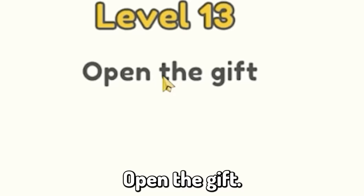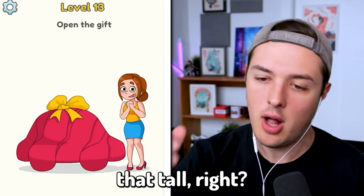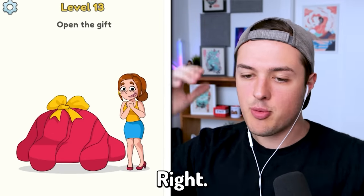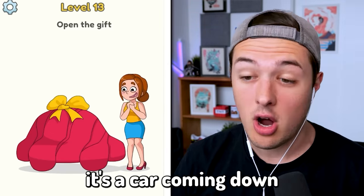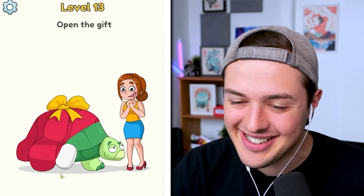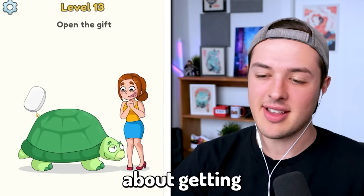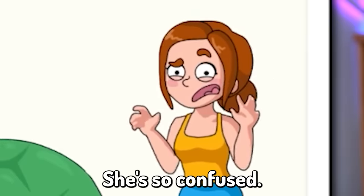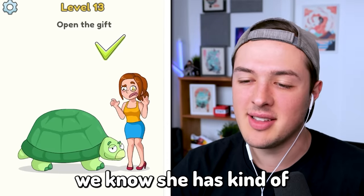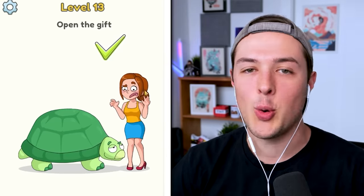Level thirteen: open the gift. I have a couple guesses of what this might be. She's standing next to it so it can't be that tall. I'm thinking maybe some sort of sunglasses with a hat on top. Some people might think it's a car — comment down below what you think it is. There is a turtle. I wonder if she's going to be happy or sad about getting a giant turtle as a pet. She's so confused. Little did we know she has a turtle phobia. She does not like turtles.